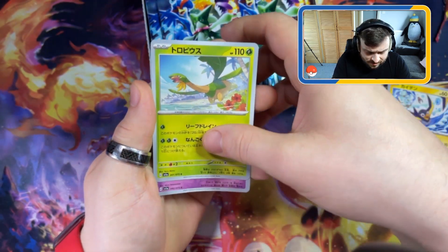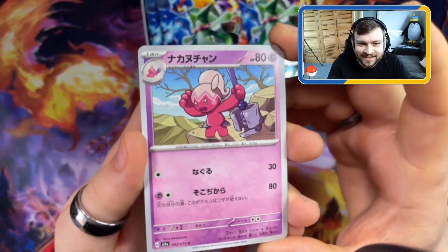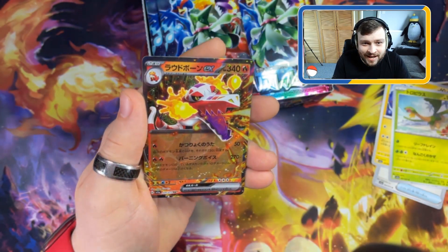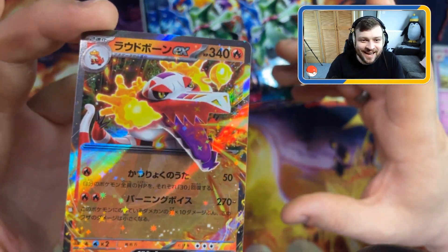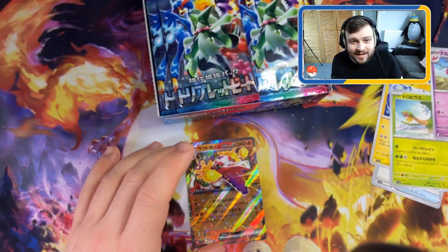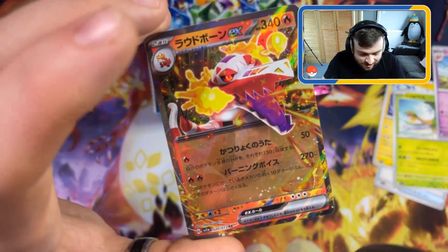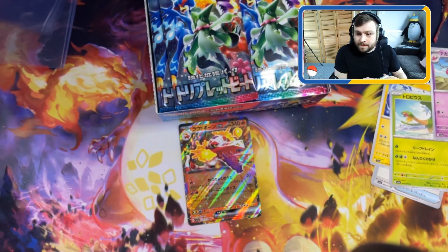I love the art on these. Tinkaton - Ticker something, you know, one of the Tickers. And we have Skeledirge EX straight off the bat! A Skeledirge EX, very very cool card. That's amazing, that is a hell of a pull. Second pack and we get a Skeledirge EX - look at the way it shines in the art. Very very cool.